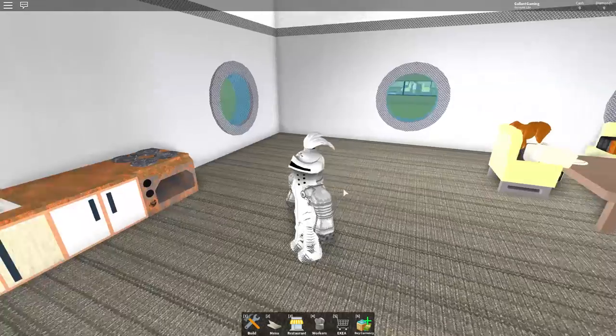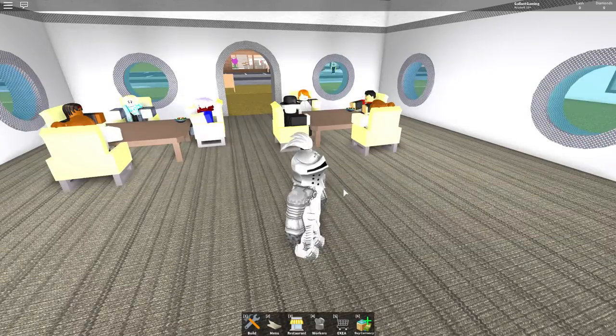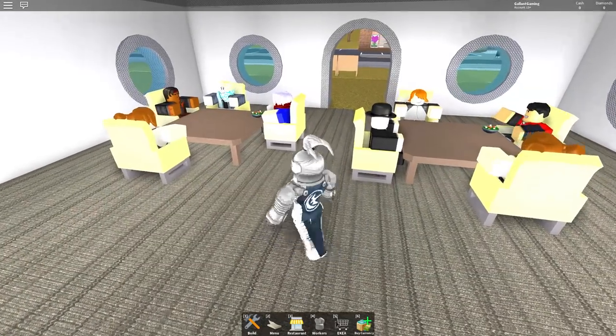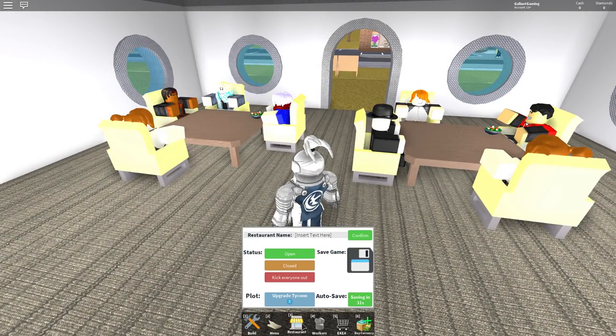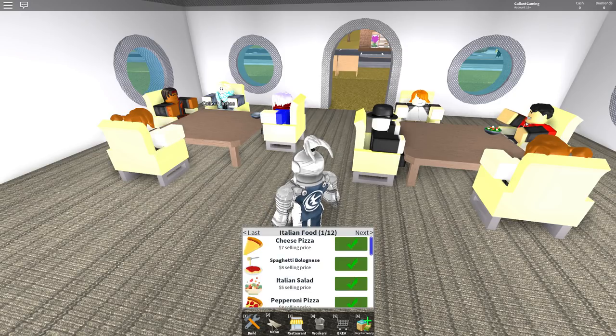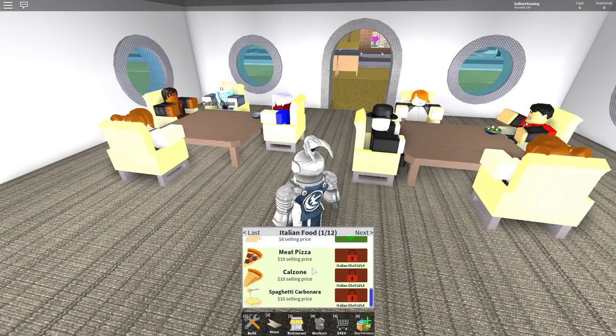All right, we still have no cash yet, but it's okay. We don't need any cash, we're fine. Let's see if we can hire some workers — you know what, that's probably a bad idea. Restaurant's open. Kick everyone out? No, we probably shouldn't do that. Menu — $7 selling price. Ooh, that's pretty cool. Italian chef level four. Ooh.